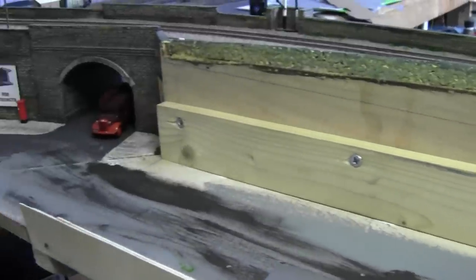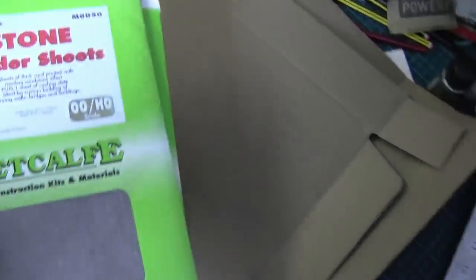Let's make a start. Here we are back at the bench. I'm going to make the retaining walls using this recycled card — it came off an old laptop. It's a good quality card, a couple of millimetres thick, and that will give us a good solid wall I think. And what I'm going to be using to cover that up is this Metcalf sheet.